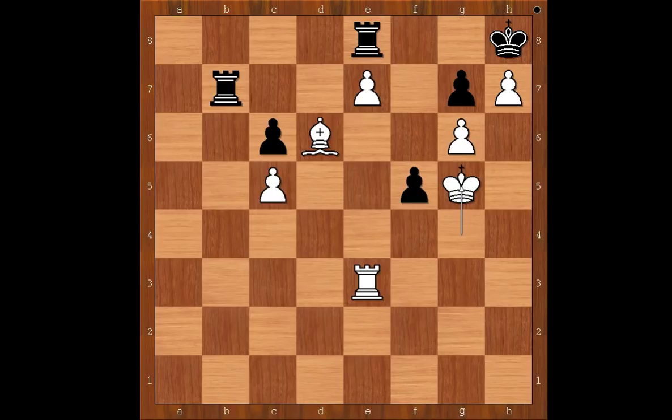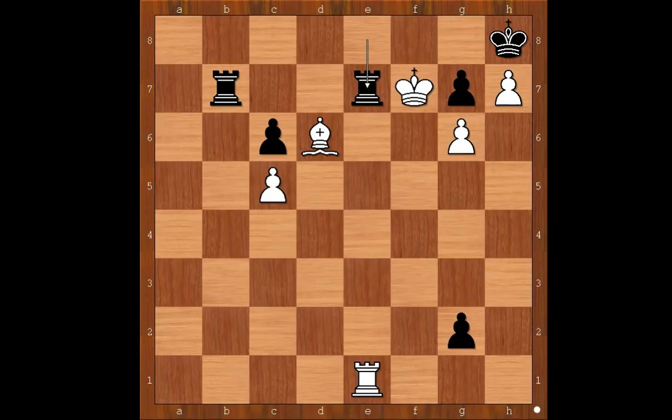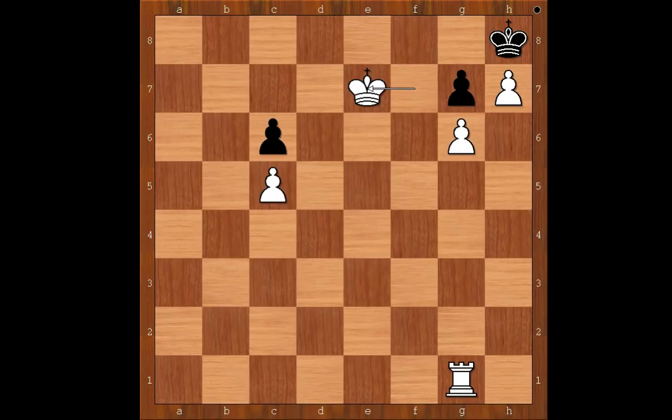This move looks like Black just wants to prolong the game for a few moves, but this move is very important — you will see shortly why. King takes on g5. How about king takes on f5? One line: g4, king to e6, g3, king to f7, g2, rook to e1, rook from e takes on e7 check, bishop takes on e7, pawn promoted to queen, rook takes queen, rook takes on e7 check, king takes rook — stalemate.